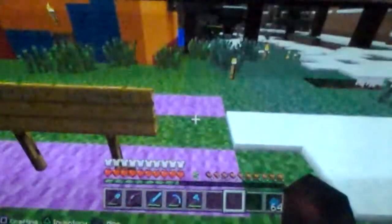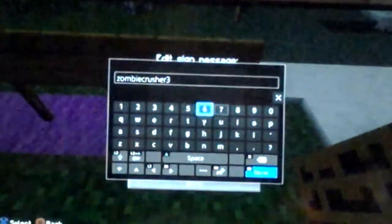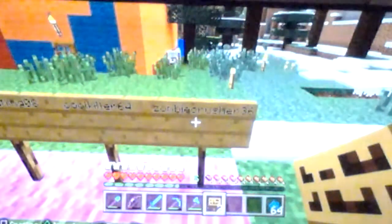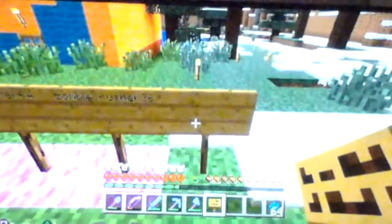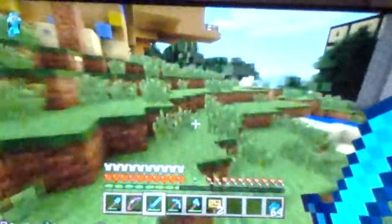In the last episode, I added CoolKiller64. But today we're adding ZombieCrusher360 — I believe that's his Minecraft username. I'm going to add them right now. Is it okay if I just put the 36 there? I'll just put an extra sign here saying just zero, because it couldn't fit the full name. I'm sorry I couldn't add your full name in Minecraft, but 36 will have to do.